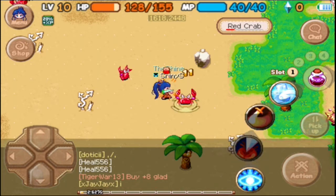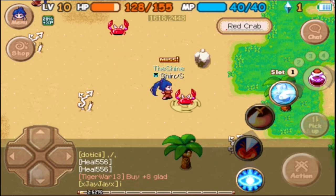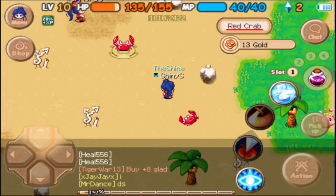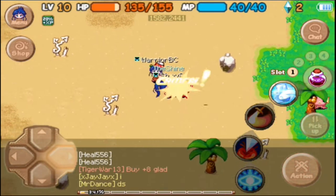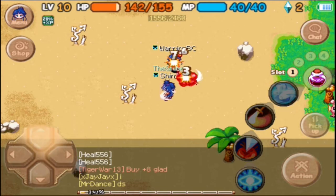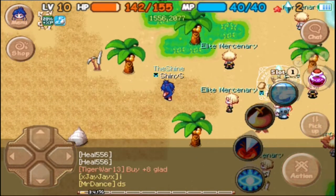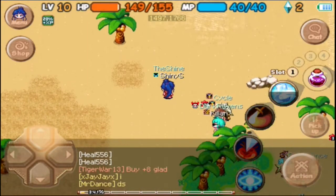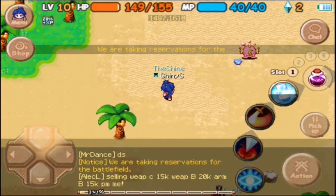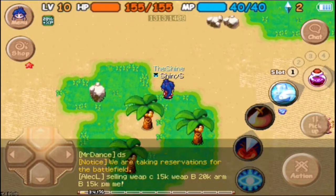Drowsiness is another move that's helpful because it slows down the opponent. So actually, all three of the level 10 skills are good for approaching enemies - just basically getting close to enemies so you can then use other skills to attack. Bull Rush makes you move faster to approach enemies. Wild Charge makes you lunge at the opponent to get close. And Drowsiness slows down the enemy so you can get closer as well. Pretty good stuff.